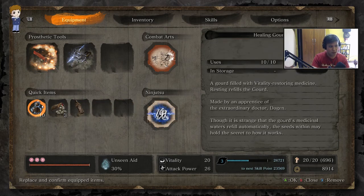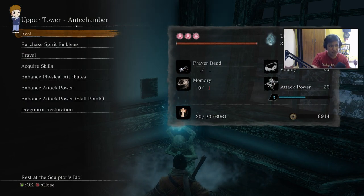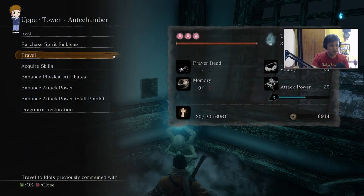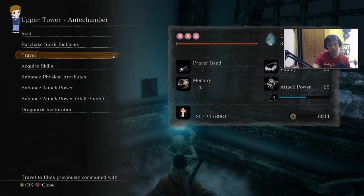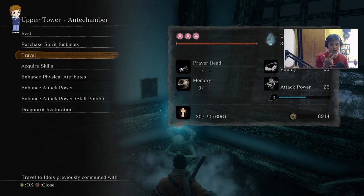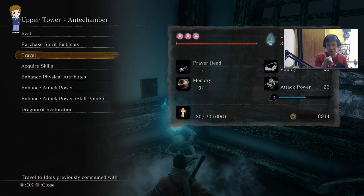I did the same thing when I was on the first playthrough. This is the upper tower antechamber for the Ashina Castle. Late in the game, this is one of the places that you can actually grind. It will be hard sometimes because the enemies are now a mix of samurais, the guys in the red armor, and the ninjas. On the first playthrough, in terms of experience, the samurais give only one skill point or five experience.